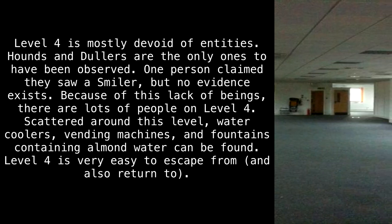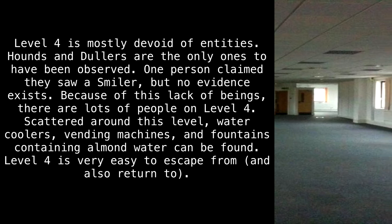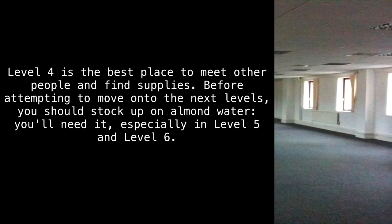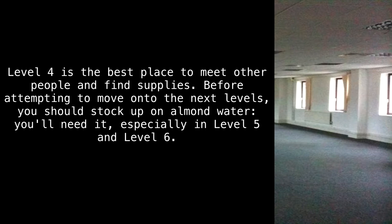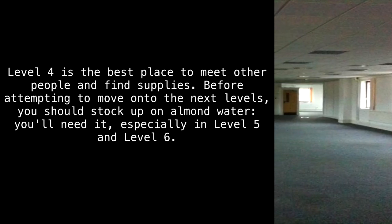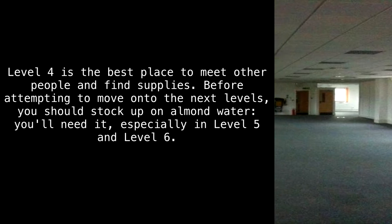Level 4 is very easy to escape from, and also return to. Level 4 is the best place to meet other people and find supplies. Before attempting to move on to the next levels, you should stock up on almond water. You will need it, especially in Level 5 and Level 6.